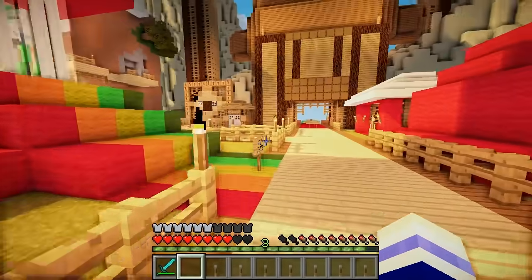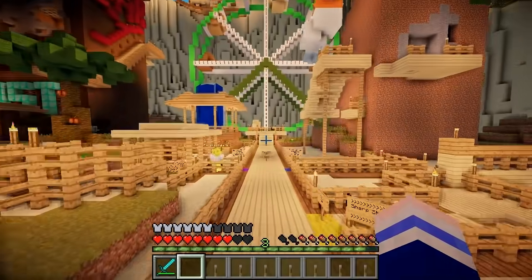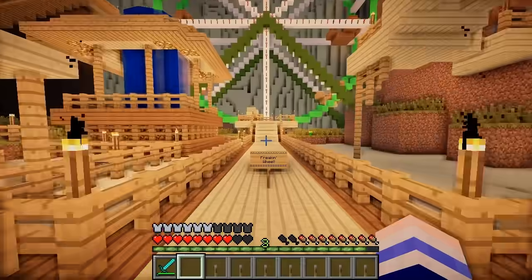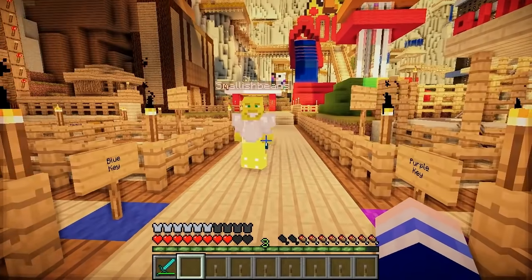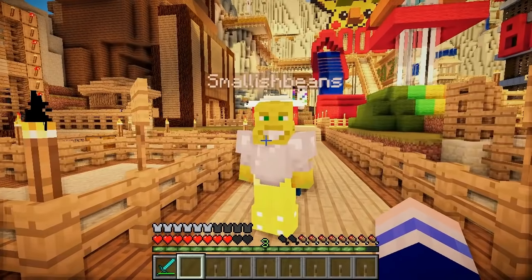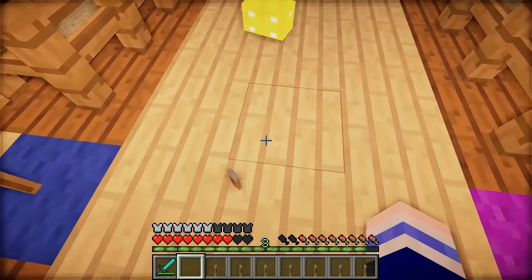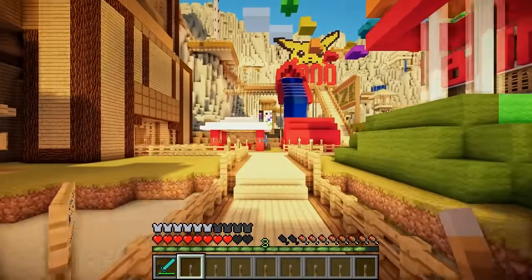Hey guys, what's up? Elisha our lady here and welcome back to the final episode of Epic Jump Map Operation Tropical Vacation, which I'm doing with Joel. It's a map made by Bodil. In the first 4 episodes we got all the keys to unlock this next area. So if you haven't seen them already, make sure you go check those out and then come back here for us to defeat the Pikachu 3000 thing. I hope you enjoy it and if you do, please don't forget to leave a like.